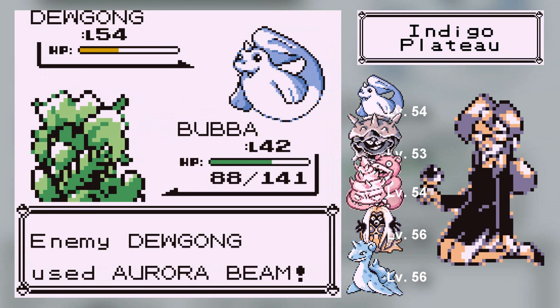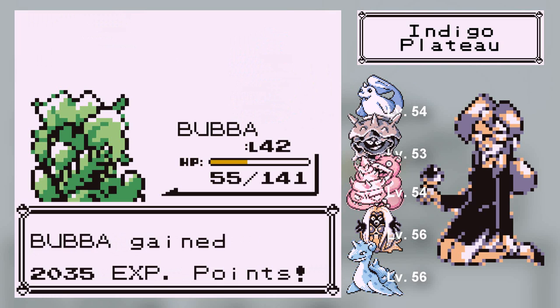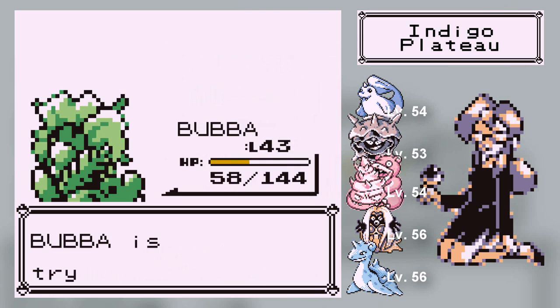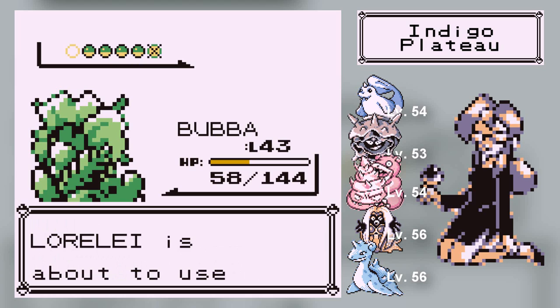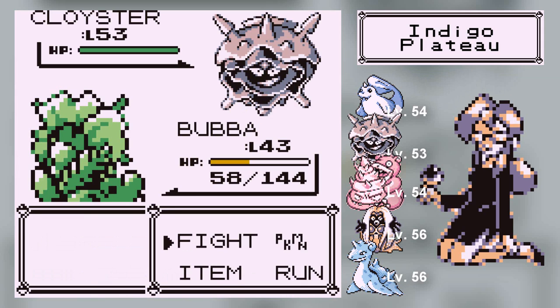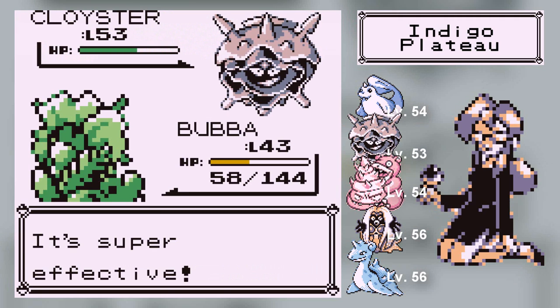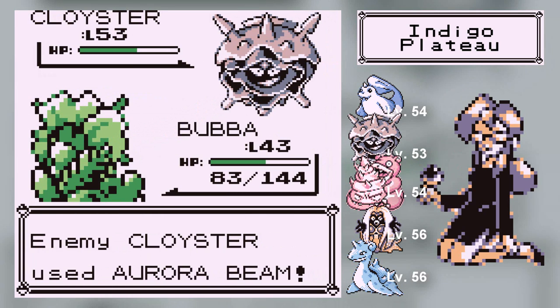I'm okay with my Pokemon dying because I bought 50 Full Restores and 50 Revives — there's no point hoarding money after this. Lorelei has a Dewgong at level 54 knowing Growl, Aurora Beam, Rest, and Take Down. Rest is going to get annoying. I'm going to use Mega Drain because I need a bit of health. This Cloyster knows Supersonic, Clamp, Aurora Beam, and Spike Cannon. I'm glad it didn't use Supersonic at least.